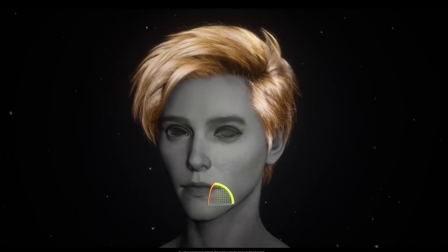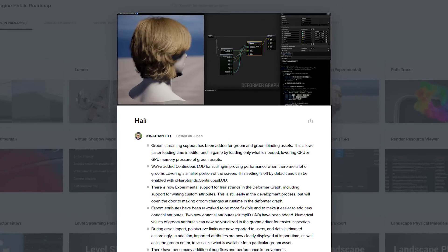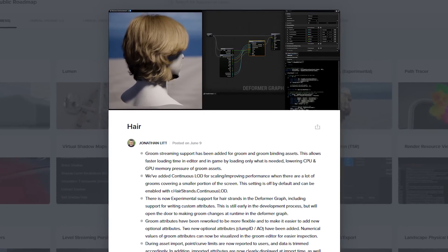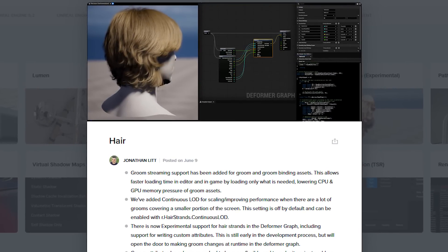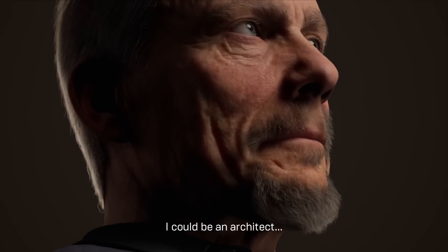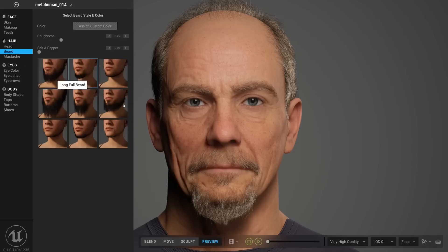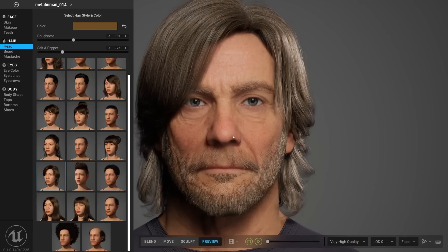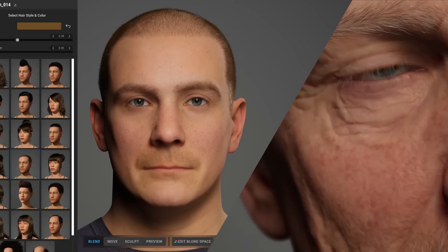Hair is also getting a big update inside of Unreal Engine 5.3. Groom is the hair system, and they're adding streaming support for groom and groom binding assets, which allows faster loading times in editor and in game by loading only what is needed, lowering CPU and GPU memory pressure. They're also adding continuous LOD for scaling and improved performance when there are a lot of grooms covering a smaller portion of the screen, plus many additional bug fixes and performance improvements for groom assets.